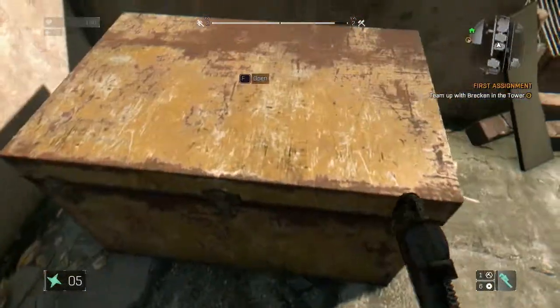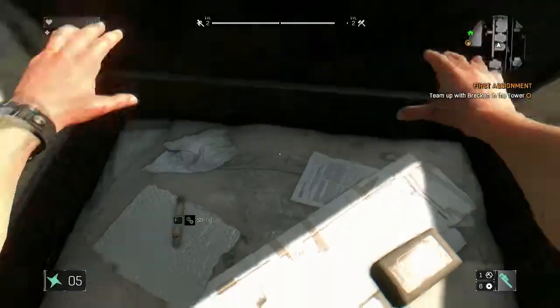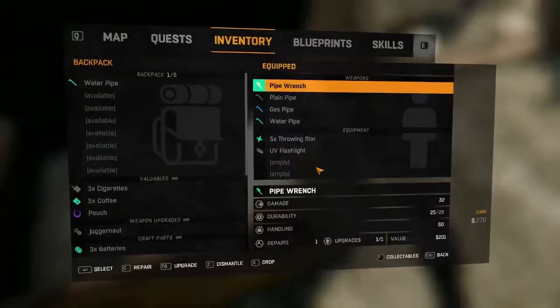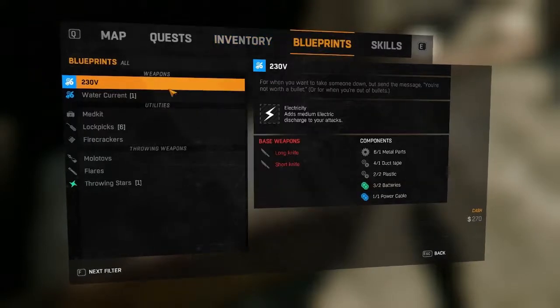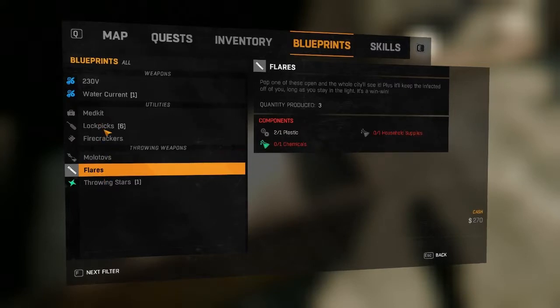Team up with Brecken and the tower. I gotta collect some stuff first. String and coffee. What was the thing they said we could craft? Flares? Maybe? Molotovs probably — cause that's string. That's probably what it was. We got throwing stars though — I'm actually kind of tempted to try that out.